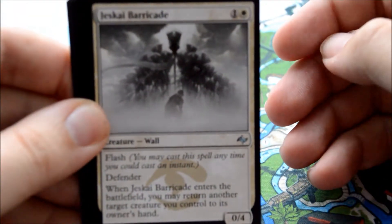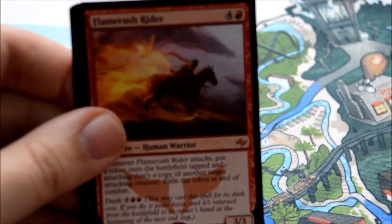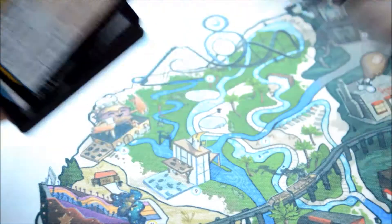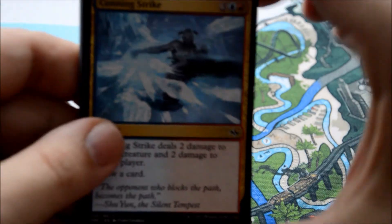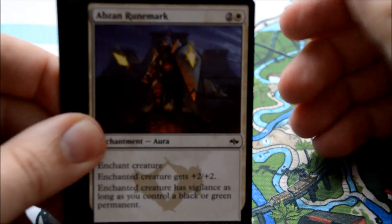First uncommon is Jeskai Barricade, Vault Breaker, Destructor Dragon, and our rare is Flame Rush Rider. Flame Rush is a decent aggro card — not a horrible rare. You usually can't go wrong with the rares in the set. Fate Reforged in general, you just see some really good rares.